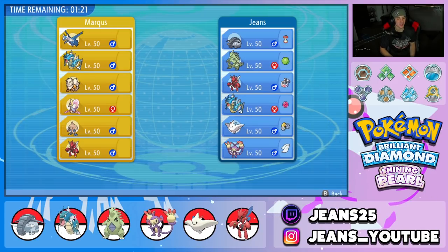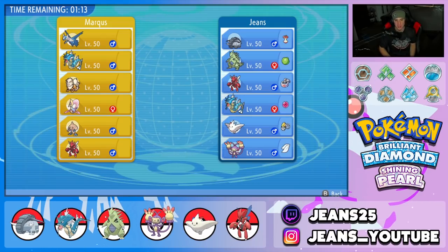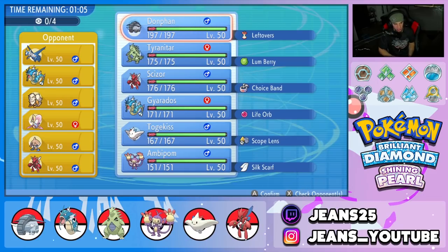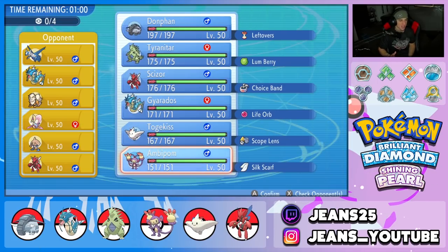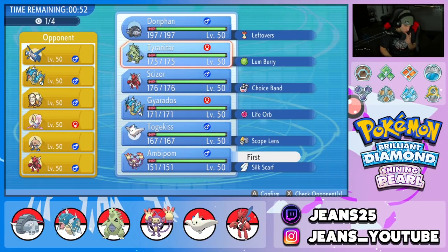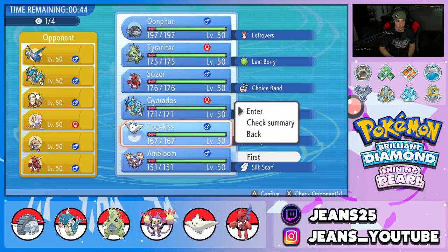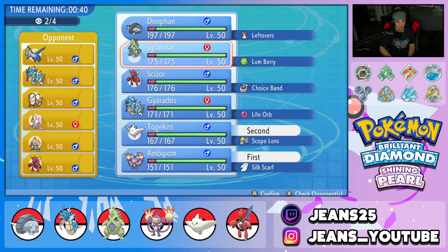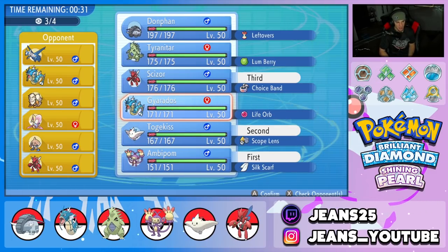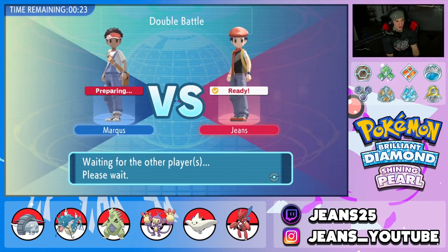Going up against a super strong team in battle three — Latios, Gyarados, Arcanine, Cresselia, Hitmontop, and Scizor. A bunch of heavy meta Pokemon. I'm thinking he leads Latios for Tailwind control, so Ambipom could be a solid lead for Fake Out. I could also go Togekiss since it's good against Latios and Hitmontop. I'll go Togekiss and Scizor, with Gyarados and Ambipom in the back, leaving the sandstorm squad at home.